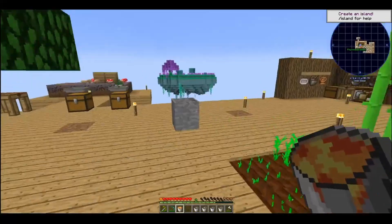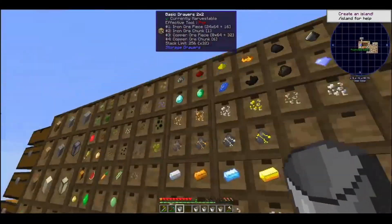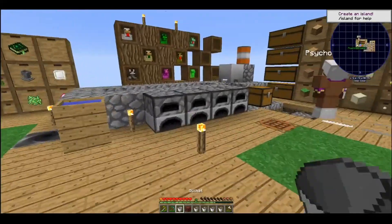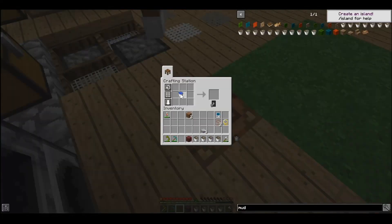Put the lava in the bucket, put the lava in the barrel, and then you put the redstone in there. Done, alright. Oh come on, okay.